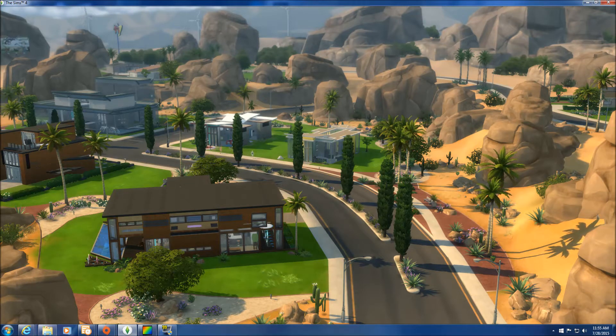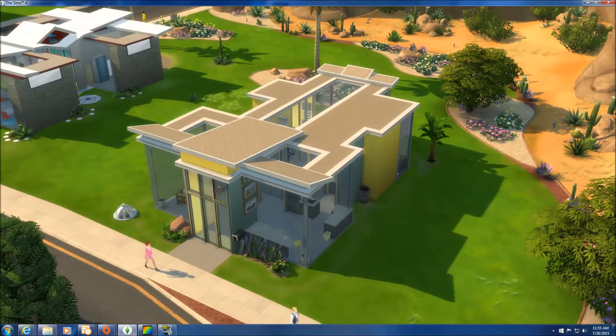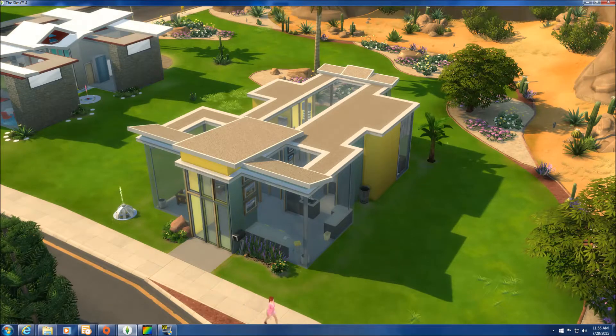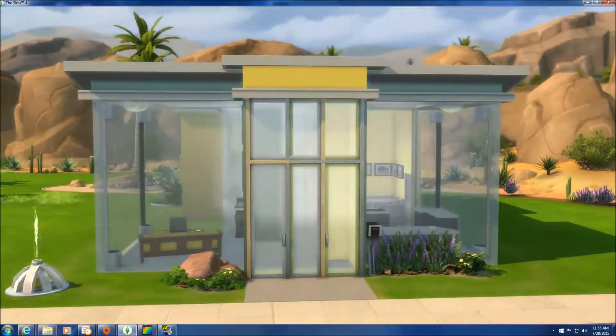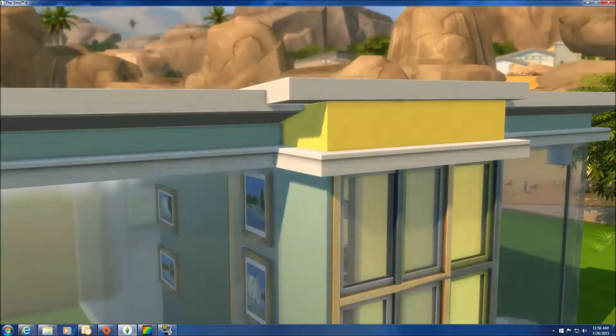I'm excited to show you my new Clearview series of homes. I like to think outside the box, but to do it for this series I had to get inside the box — literally. These builds were driven by a desire for seamless glass windows, skylights, and glass floors. I've been hoping and waiting for them since the release of The Sims 4, but I got tired of waiting. Basement spaces, plus BB move objects, plus enlarged Get to Work display cases to the rescue. And this is the first in my series: my Clearview Starter.